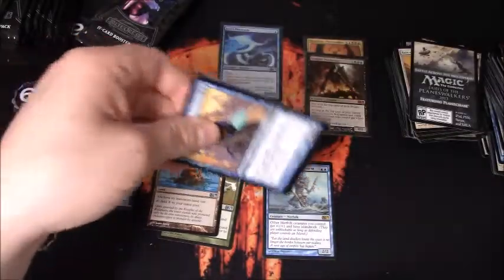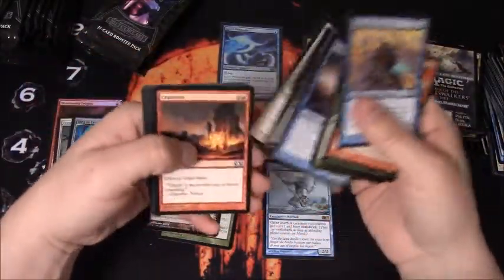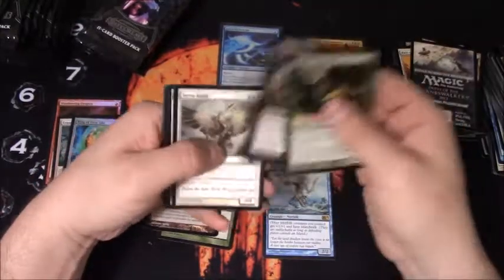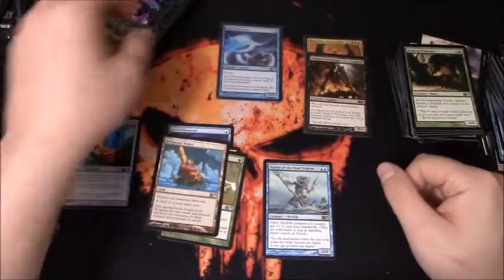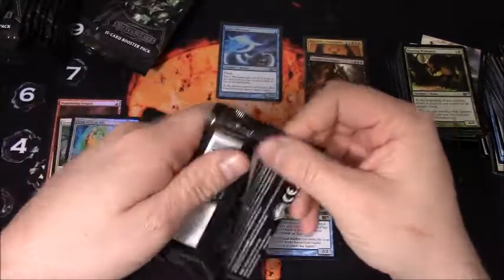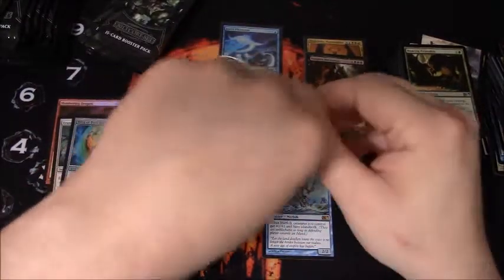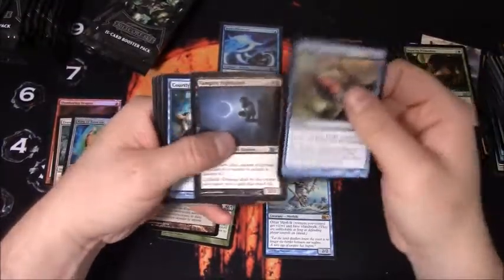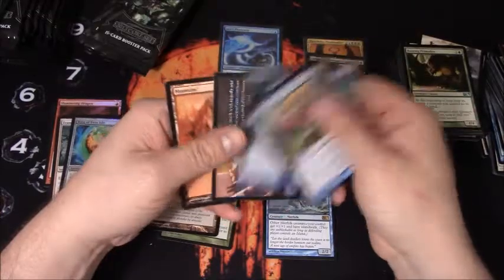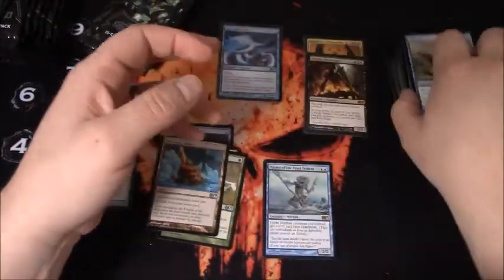I don't know why these packs aren't opening easy - opening pretty tough. Planar Cleansing - it's always a fun card to play in your local magic group. Spell Twine is my rare.